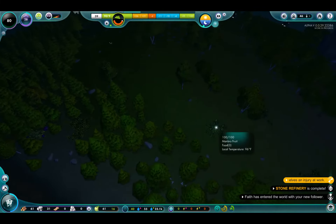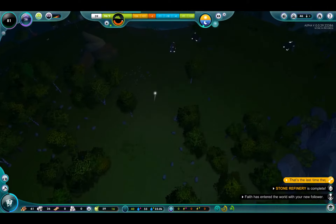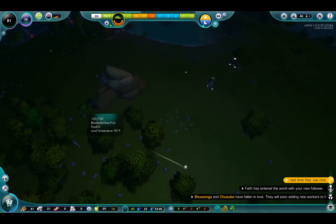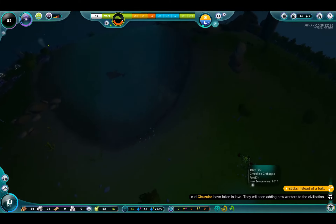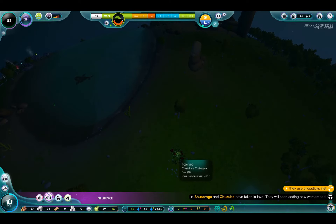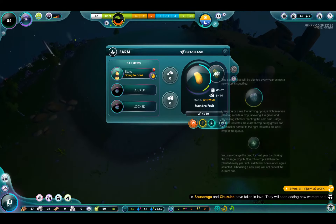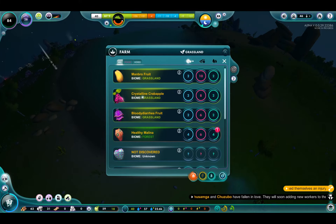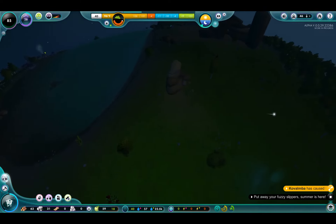Manbro fruits are grasslands. Bloody diarrheas, grasslands. These are probably grasslands. Crystalline crabapple — I don't think I've grabbed any of these up. The summer sun is excellent for slow roasting a few nuggets — that's right, put away your furry fuzzy slippers, I mean.